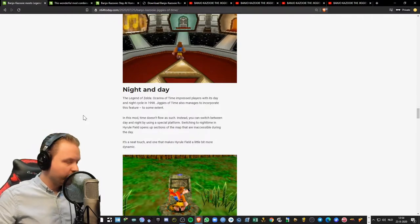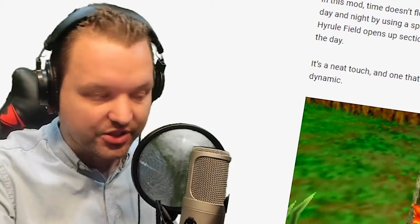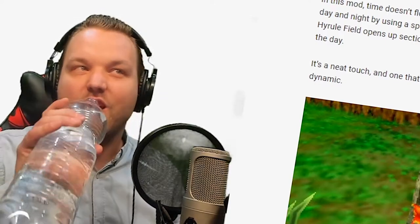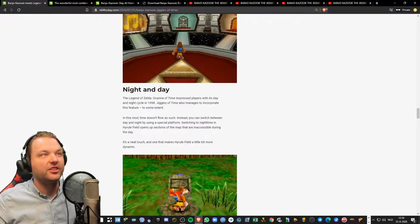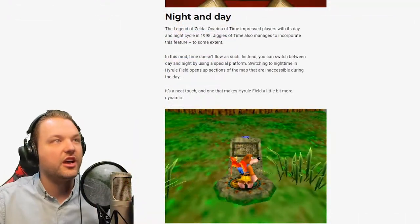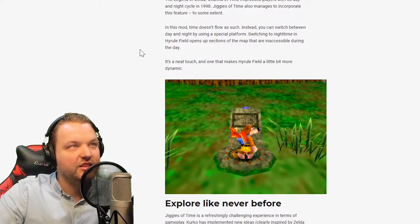It has a night and day cycle! Just like Ocarina of Time impressed players with its day and night cycle in 1998, Jiggies of Time incorporates this feature. In this mod, time doesn't flow as such — instead you can switch between day and night using a special platform. Switching to nighttime in Hyrule Field opens up sections of the map that are inaccessible during the day. It's a neat touch that makes Hyrule Field feel a little more dynamic.